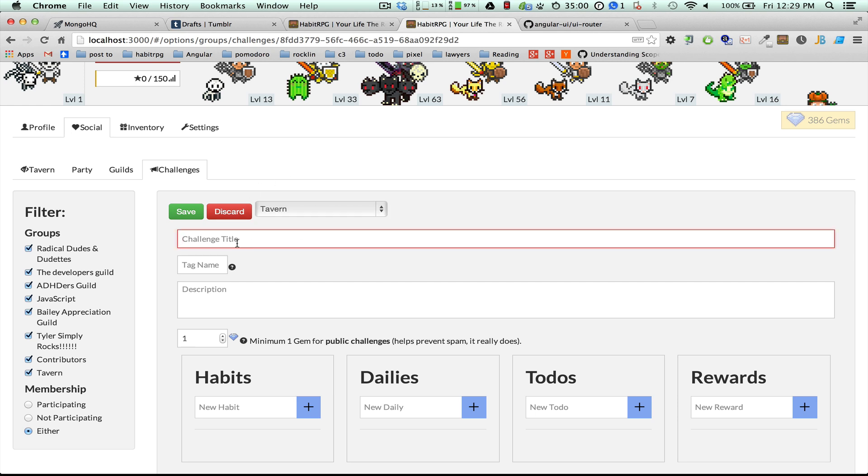I'm going to call it 'stop smoking.' There's this little thing called tag name — when you subscribe to a challenge, it creates a tag on your list and shows up in tooltips and stuff. For really long names like 'lose 10 pounds in five weeks,' you don't want that to be a tag since it takes up a lot of space, so let's call this one 'minus 10 pounds.'